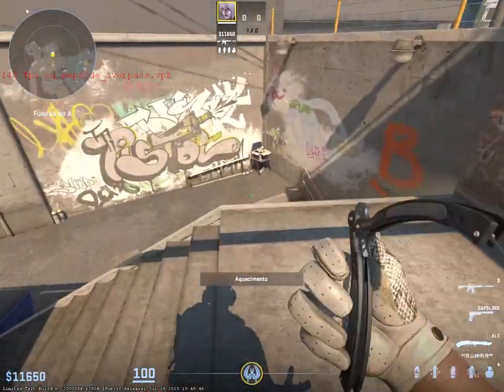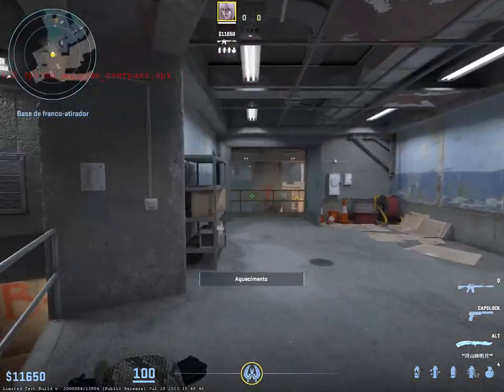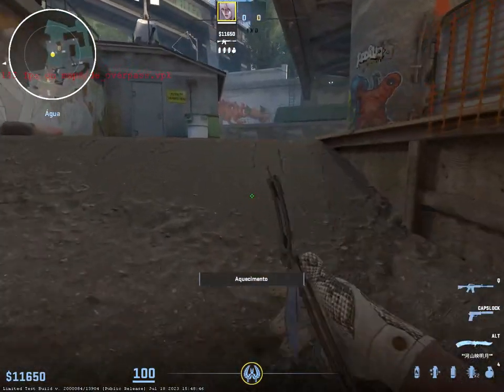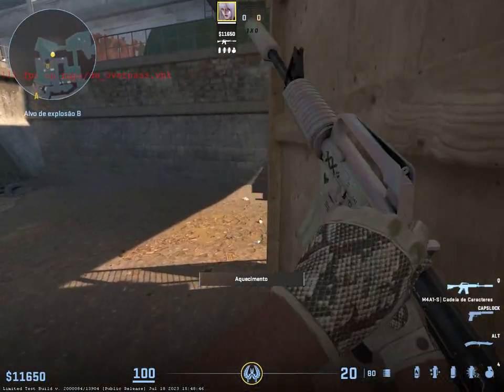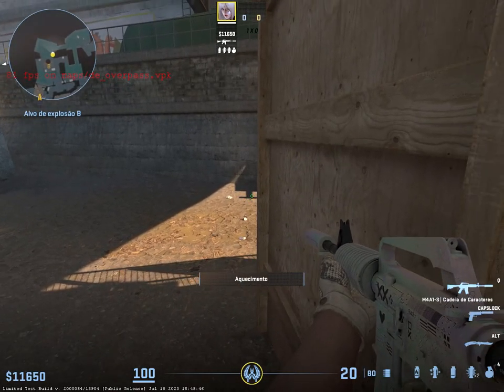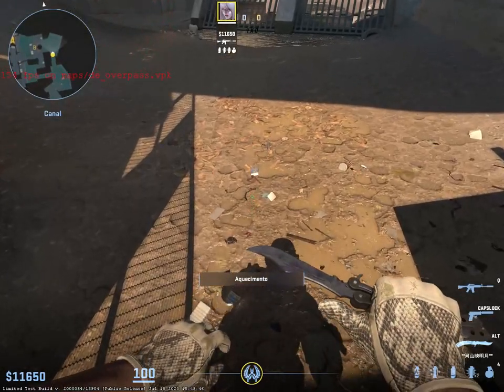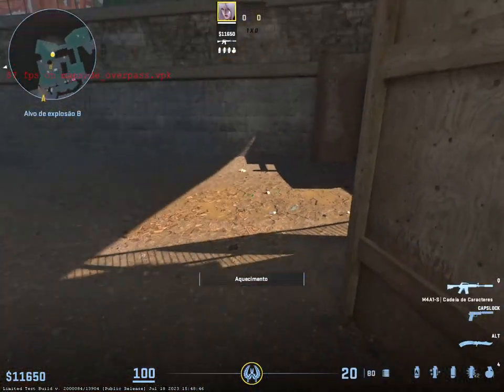At B, there's also a couple of good positions. I think the biggest one — this was also true for CSGO — this position right here is really good because you can spot the shadow of the enemy before they appear. As you can see, my shadow is going way ahead of me, so this is a really good position.